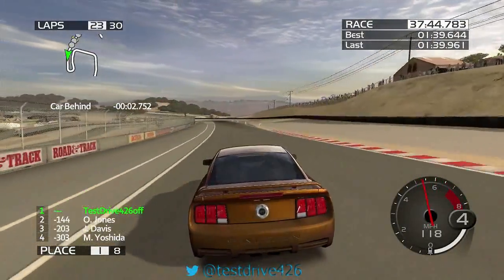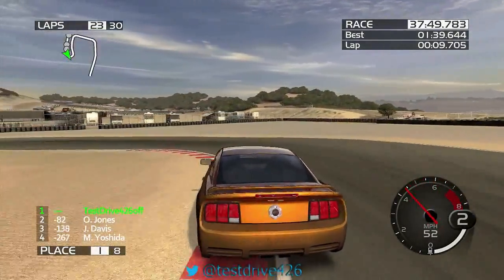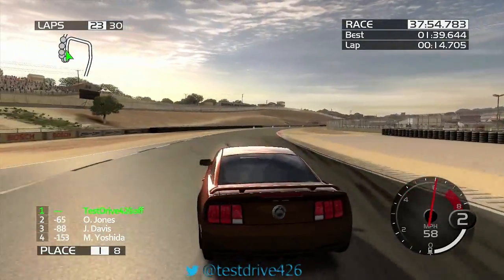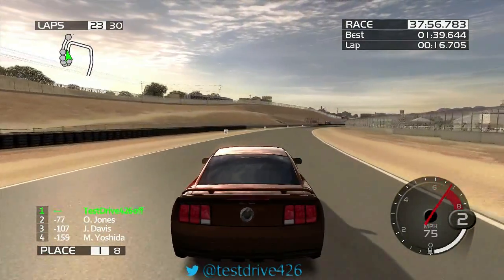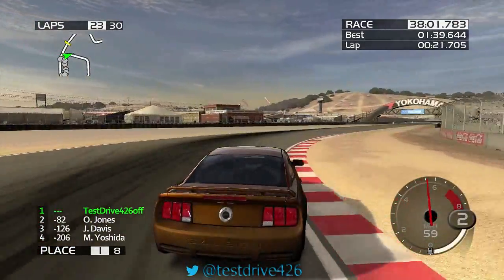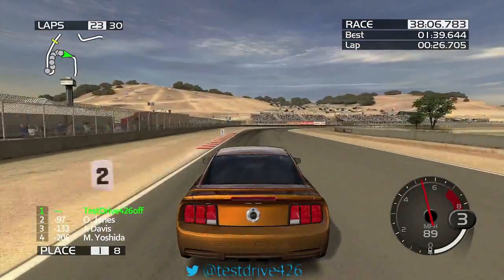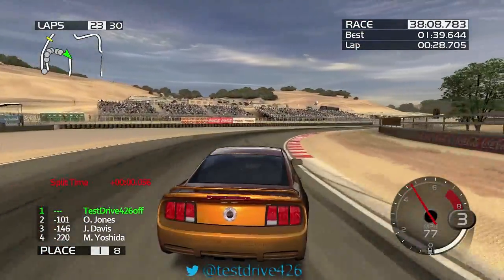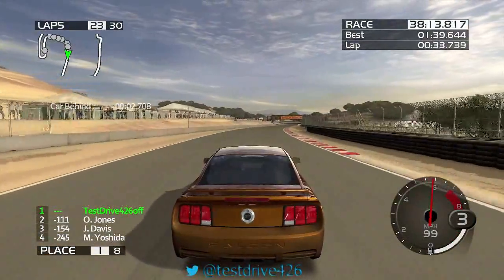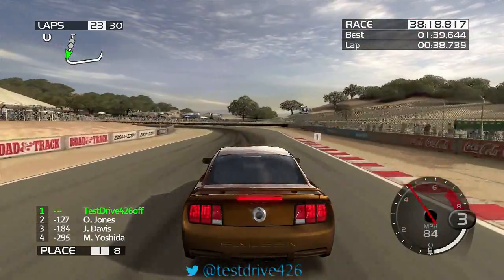The PS2 is a powerful console — 480i on every game except Gran Turismo. Xbox had 480p on every single game no matter what. Underground 2 is not a great frame rate though. The PS2 was actually cheaper than the Xbox, which is probably why it sold better.